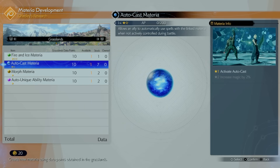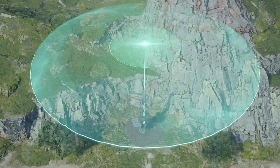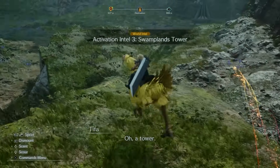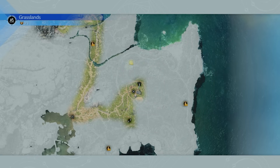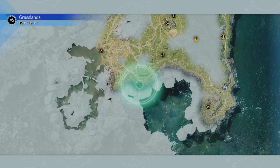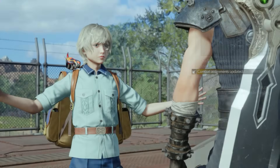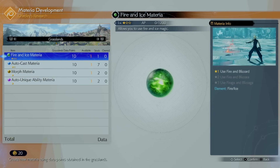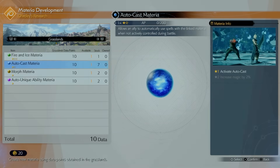To unlock all of Chadli's materia, you need to complete every world objective in the grasslands — revealed by going to the Remna Wave towers marked on your map. Simply go to the towers, activate them, and objectives will appear across the map. Once you complete everything, you can buy anything from Chadli. Also note that grassland world intel points don't transfer to other regions, so spend them all at Chadli's shop.